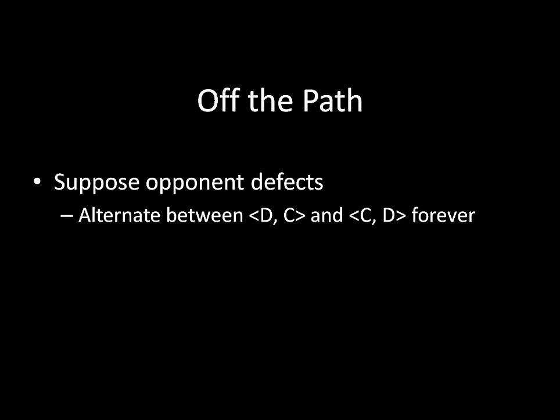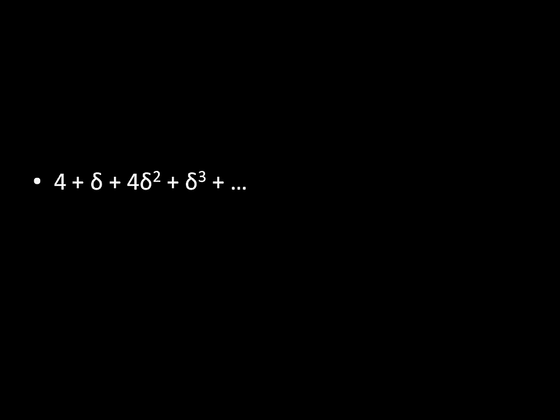So if you follow through on the threat that Tit for Tat makes, then you would receive a payoff of 4 in this period following the deviation, then a payoff of 1, then 4, then 1, and so forth. I've standardized the payoffs so that we're looking at payoffs with discounting starting in the period following the defection. We can do those sorts of things because of positive affine transformations. So that's what you're supposed to do off the path — that's what the Tit for Tat strategy instructs you to do when your opponent has defected.